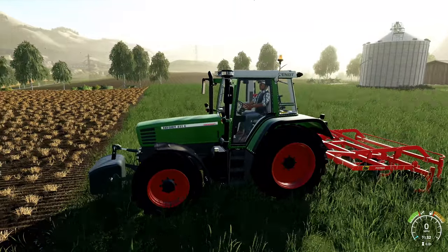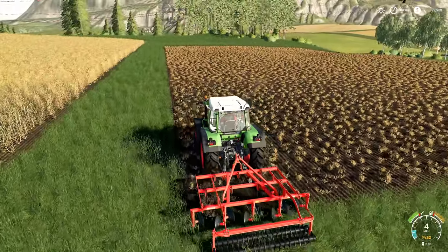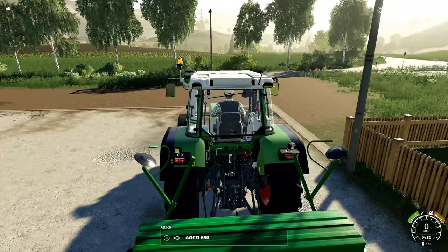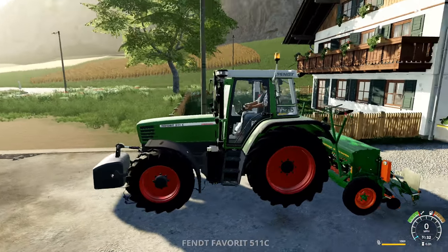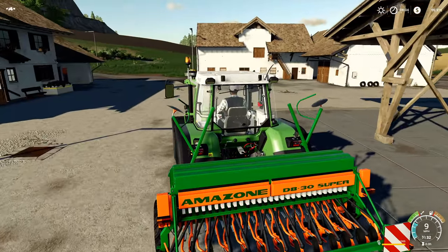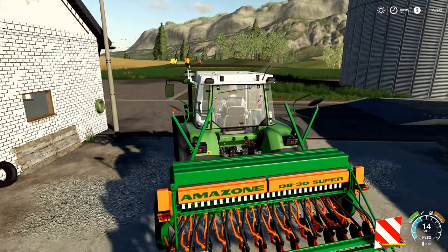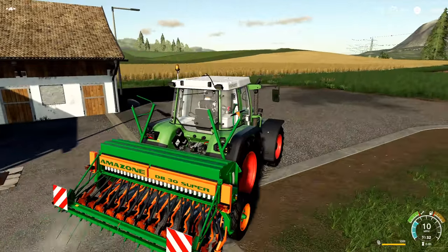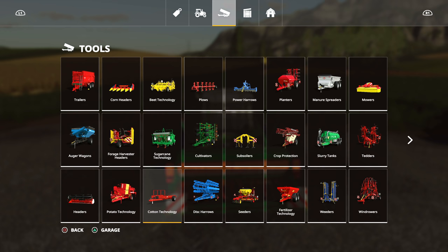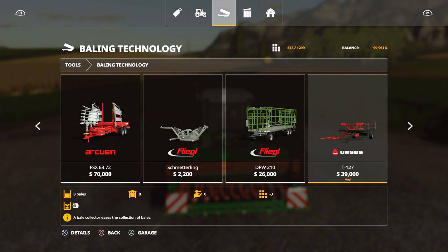We've got our favorite implement. I'm gonna pull it right here, line it up, drop it down, and get this place cultivated. Next up, hook it up — we already have seed in here, which is great. Let's see: wheat, barley, oats, canola, sunflowers, cover crop or grass. What's going to make us the most money quickly? Some new things just came out — a new bale wrapper just dropped. Let's go into baling technology to see what that is.